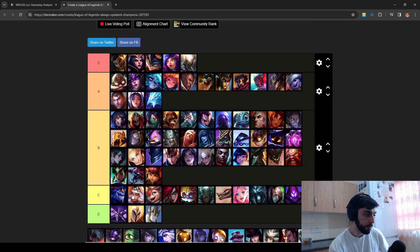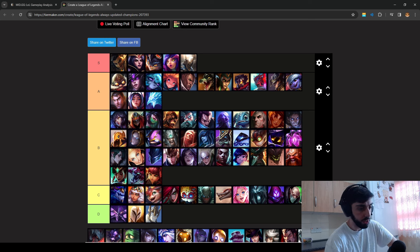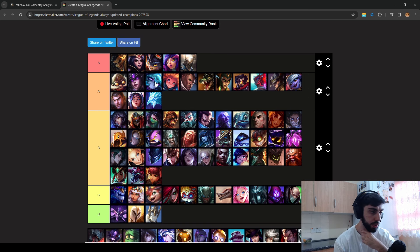C-tier and D-tier — Qiyana, Smolder, Katarina, Pyke, Naafiri, and these champions you can basically solo kill. They don't really have a kill threat on you. Naafiri can go armor, but you can roam alongside him and go Hydra, scale with him, and one-shot the ADC later on. The rest of the champions you can just solo kill in the early game. It's funny — all the champions that are very hard to play against are not assassins, and the champions that are very easy to play against are assassins.